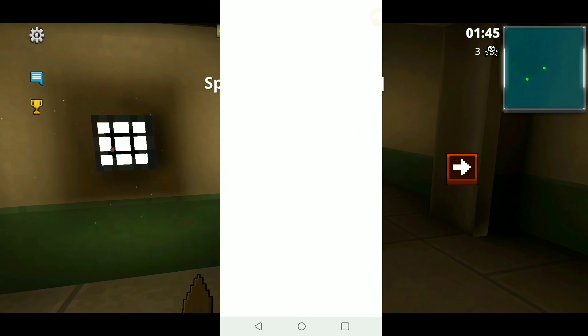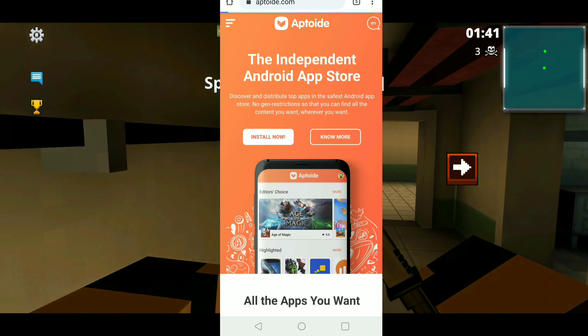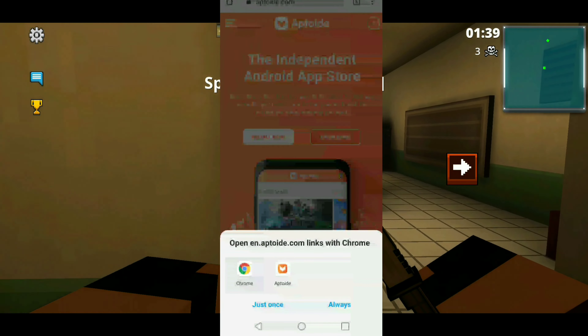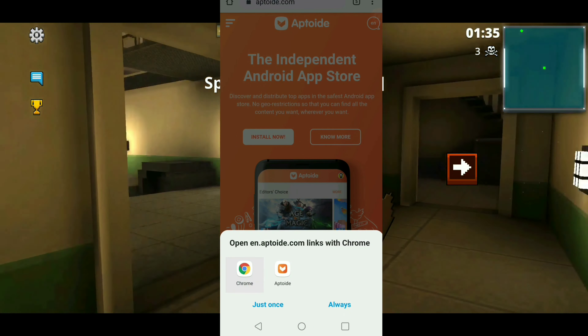After that, go back to your browser, go to the link that I have down below — Aptoide.com. Come over here and click Install Now. Just go ahead and install that and you're going to run that very simply. I'm not going to do it because I already have it installed.